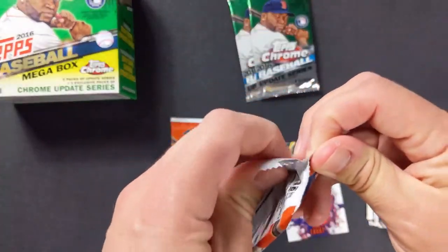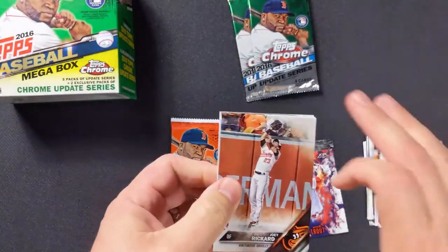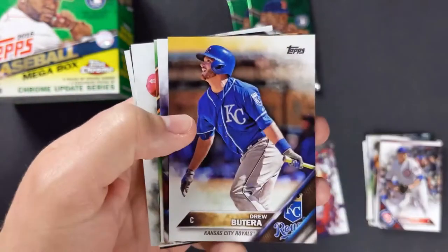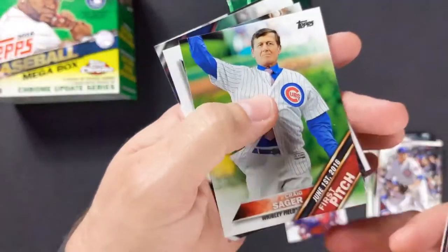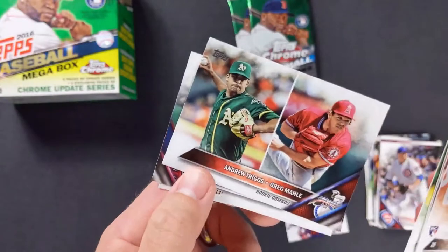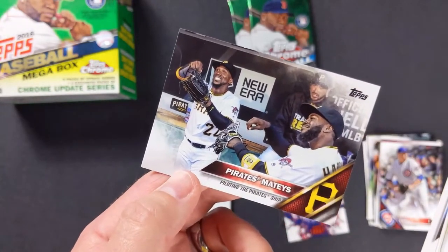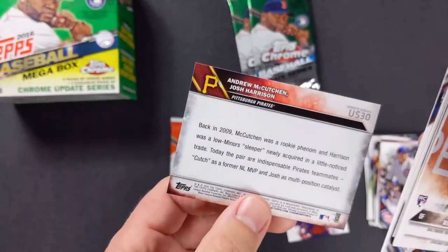Two more packs and then the chrome packs, which I'm really looking forward to. I've liked the Chrome a lot — I still love Gypsy Queen, I think that's number one for me, but Topps Chrome has been my second favorite. Joey Reichard with the Orioles, Alberto Mora rookie card with the Cubs, Drew Butera with the Royals, Brandon Nimmo rookie card. Here's another first pitch — Craig Sager at Wrigley Field. Then we have a split card: Andrew Triggs and Greg Molly.